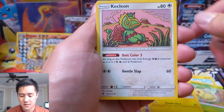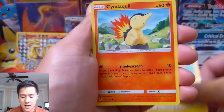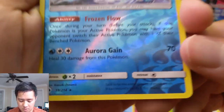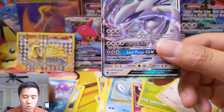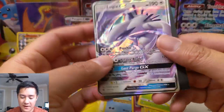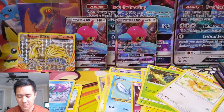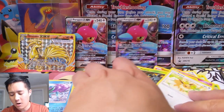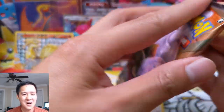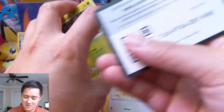We got Electabuzz, Kecleon, Net Ball — very nice card right there — Raichu, Dedenne, Cyndaquil, Pineco, Eevee, a Suicune. Okay, pretty cool — that's probably the rare. And Lugia GX! I don't think I have the Full Art or the Rainbow, but that would actually be a cool card, Lugia. Anything that is Lugia kind of has more sustainability as far as holding value, definitely more so than Ho-Oh. I think I like Ho-Oh just because he was the least appreciated of the two, so I have a soft spot for Ho-Oh just because Lugia was cooler.